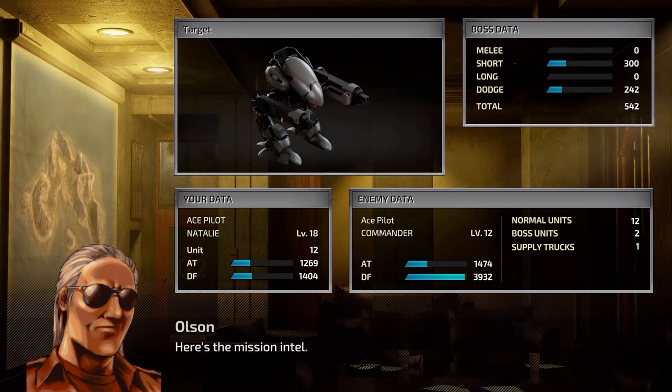Right, also here's the mission intel. Now that wanzer there is a self-contained unit. You can actually get one of those towards the end of the game and you can't upgrade it - you just equip it as a piece of equipment and it is what it is. It is monstrous. Absolutely monstrous. It's basically ED-209, and yeah, we're hopefully going to be getting it.